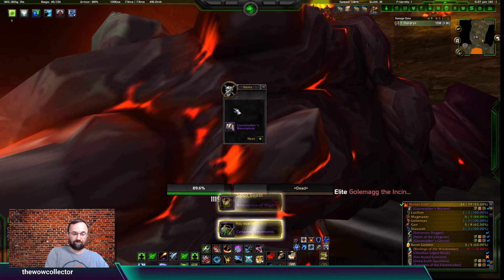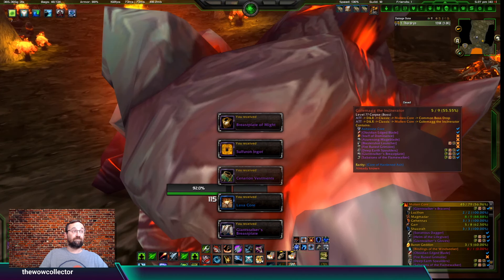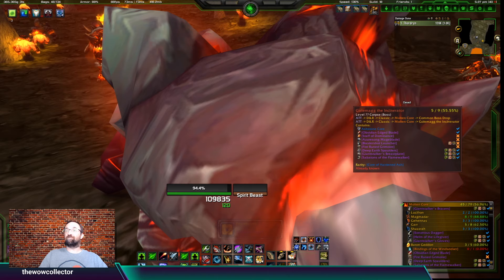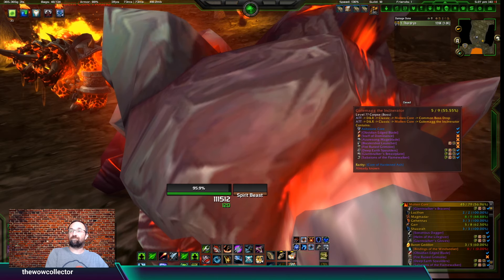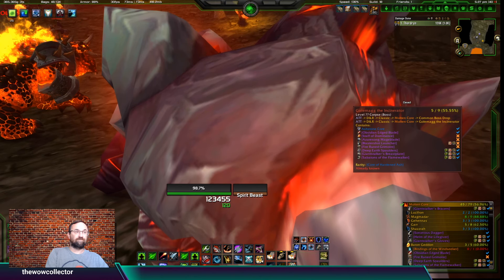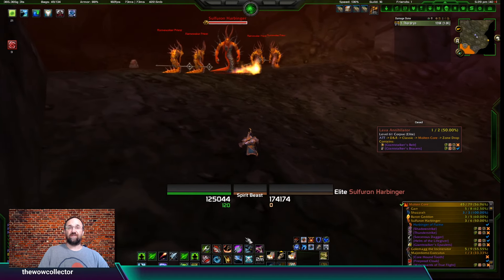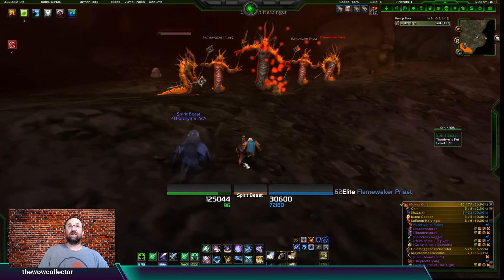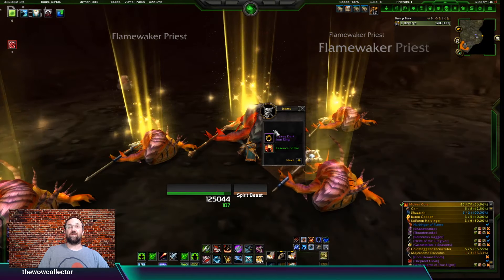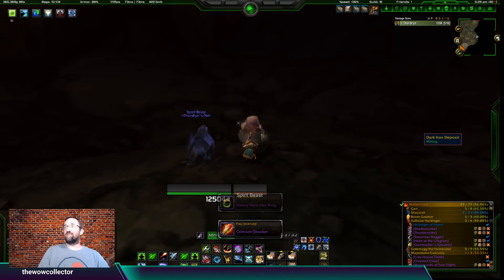That brought us from 55.69 percent up to 56.96 - almost at 57 percent for the run. What's also going to help is that some of the pieces I need drop from multiple bosses - the non-class set pieces. Those will help the percentage a lot, like Thunder Strike or Shadow Strike which can come from different bosses.